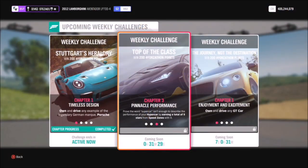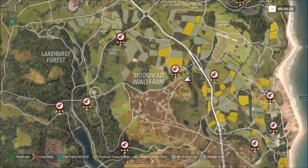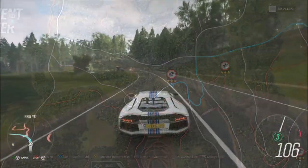The next challenge wants you to earn nine stars from a speed zone. We're going to filter our map to show all the speed zones available, then head over to the Forest Green speed zone.